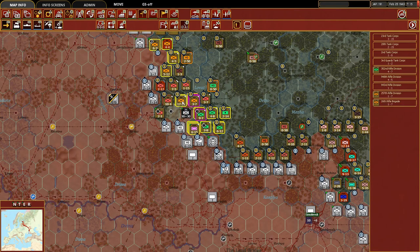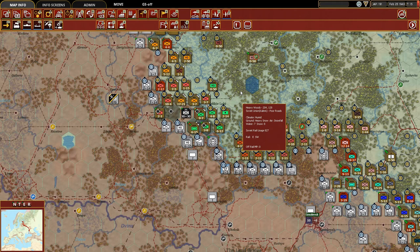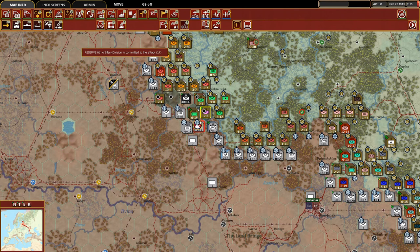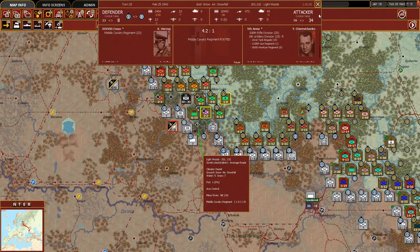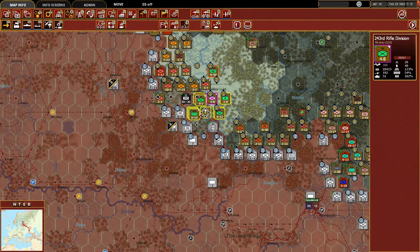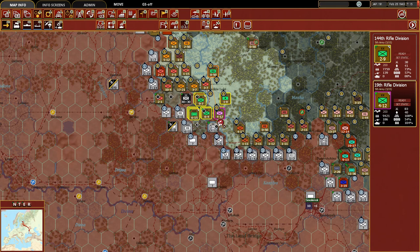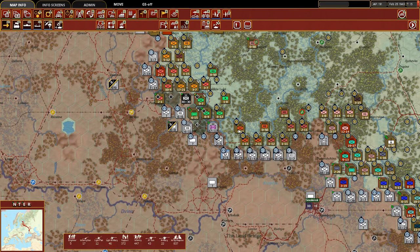Let's see here - what if we took all of these forces and attacked? Not even close. Can we maybe try to push them back in other areas? Let's try to push this one - they routed, okay, so that's one less hex we have to worry about. Now it means we can move up this rifle division. Here we're not going to have a chance of breaking through given their defensive value - that's fine. We're going to keep holding the line just like we are over here.